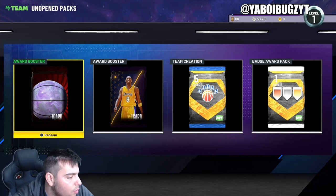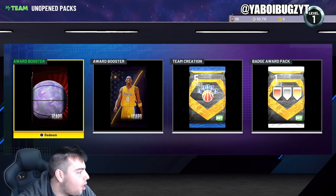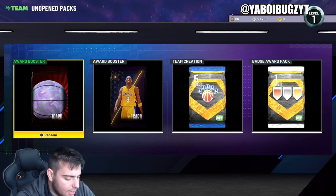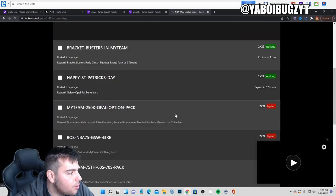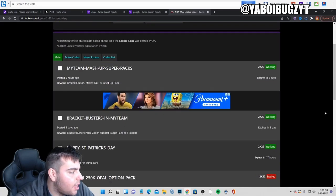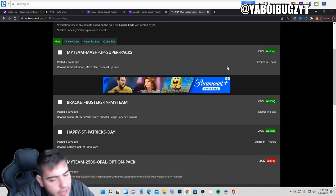So let's go over here, guys. Going over to Google to check out the locker codes and see what's going on. Showing you all the active locker codes in NBA 2K22 My Team. We got three active locker codes. The St. Patrick's one is pretty cool — Opal Pat Burke, Blockbuster pack, Clutch Shooter pack, five tokens. Definitely don't want the five tokens. But three solid codes, nothing crazy, guys.